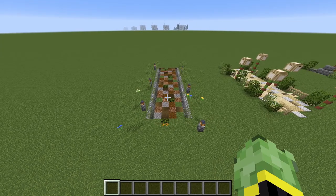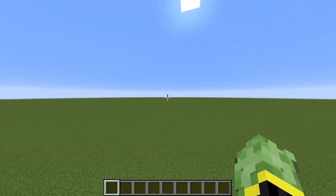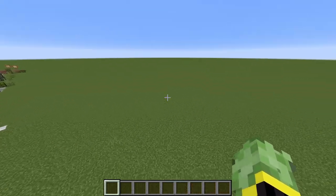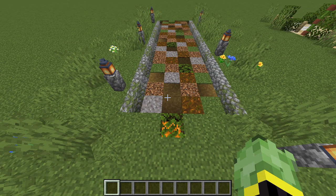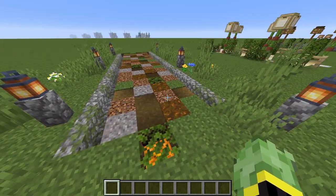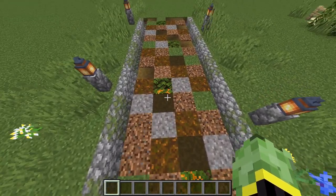The first path we have here is more of a basic path. This one would be more used for connecting up bases that are maybe further apart — you might have a base over this way, a base over this way, and you want a large path connecting them all up. This one uses blocks that are easy to obtain: gravel, coarse dirt, podzol, path block, and some leaves with jack-o-lanterns underneath for lighting.